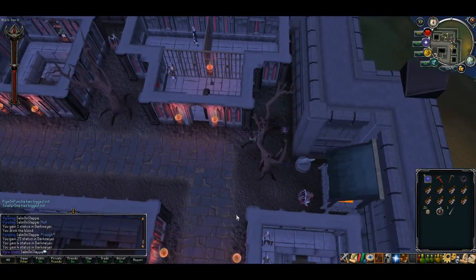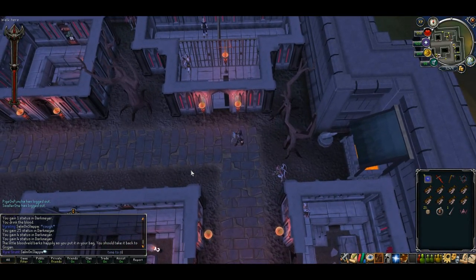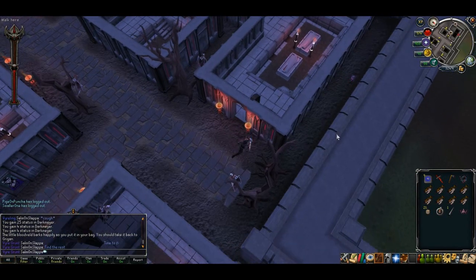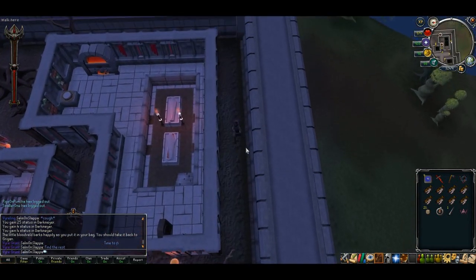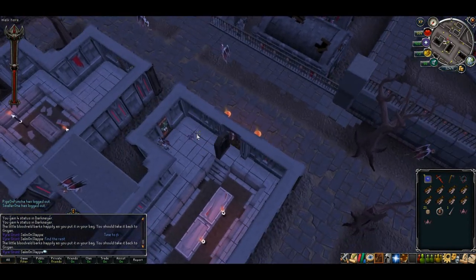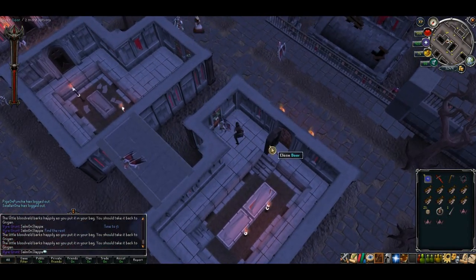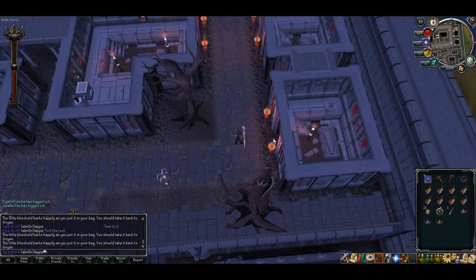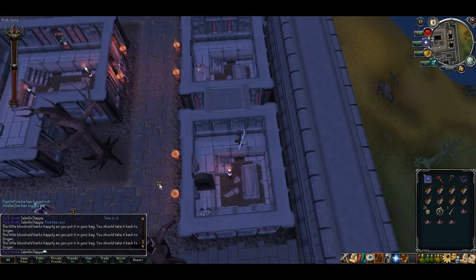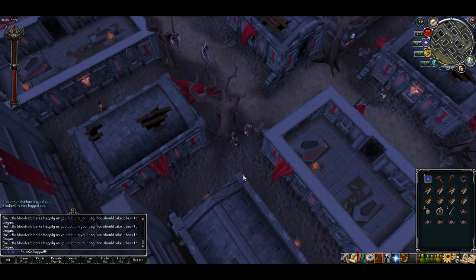You may find more bloodvelds while you're here in the prison area — I actually ended up finding the rest of them here. If you've only annoyed her twice at the moment, it's time to look for the bloodvelds. I've got all of them on video where I found them — they'll be in different places for everybody as these things can and do wander around. You will find them in the houses and also in between the buildings, so try to keep an eye out as best as possible. Eventually you'll find them all.